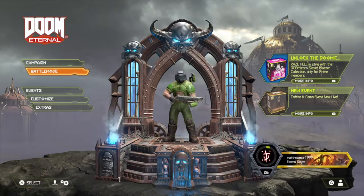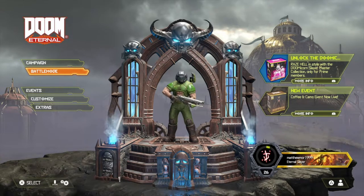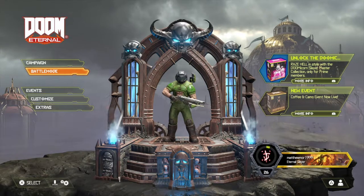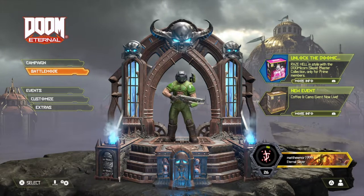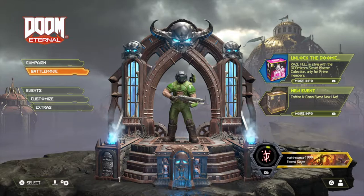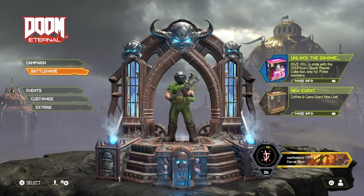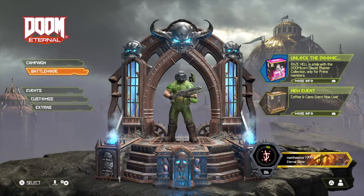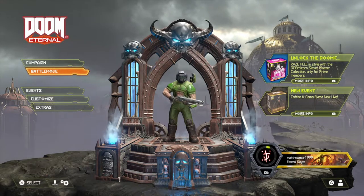What's up guys, Matt from Skullbusters. Today we're on Doom Eternal — this is a trophy guide called Truth Between Demons. This is a multiplayer trophy where you have to generate 50,000 health, either for yourself or your teammate, across all matches.